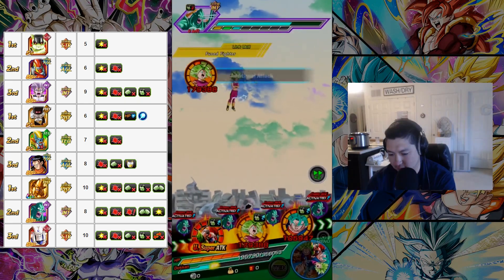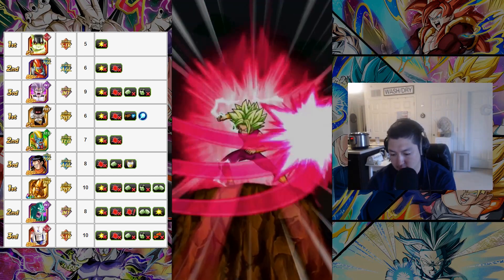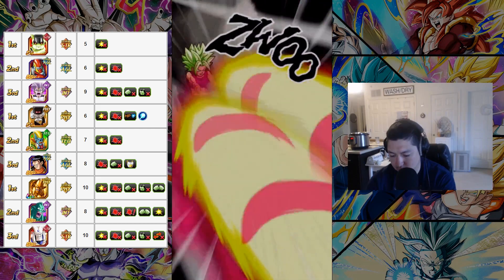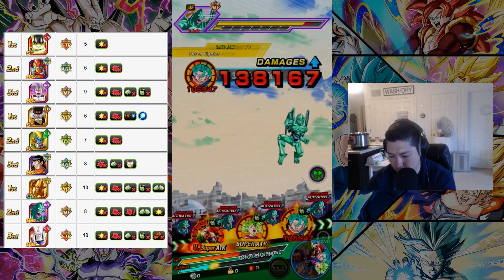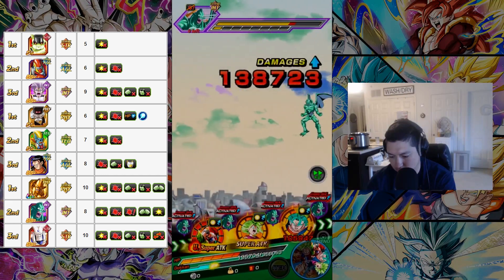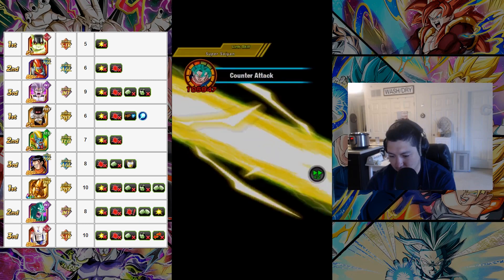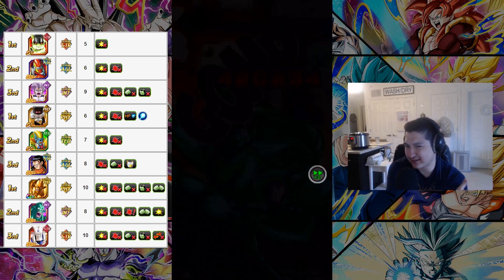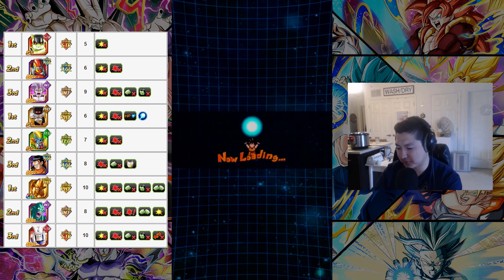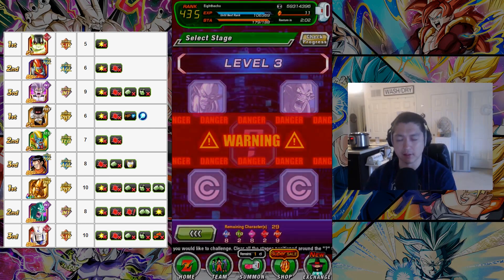One, two — give me another super attack. Nice. They're trying, just trying man. Things are getting a little dicey because the LR Goku Vegeta card usually just owns here — you can hit for three million plus. I can hit for three million plus, rather. And I don't think I even have a pathway unlocked on that card.